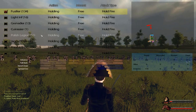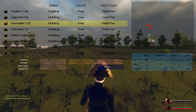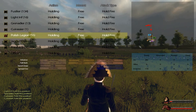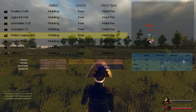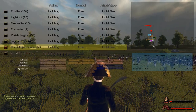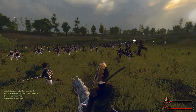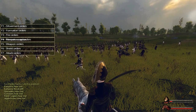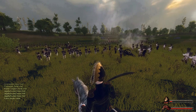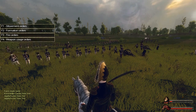Fusiliers up in front, light infantry support at the artillery, grenadiers as well. Polish Legion support behind. Jägerschützen — I want you on the far right and the guard back here as well. Jägerschützen formation — triple rank — and then I want you to spread out.